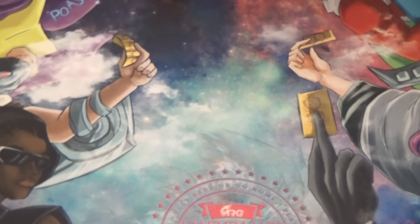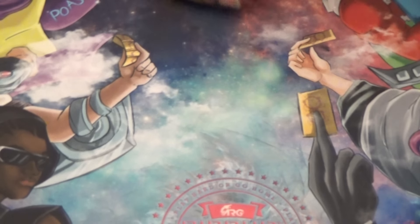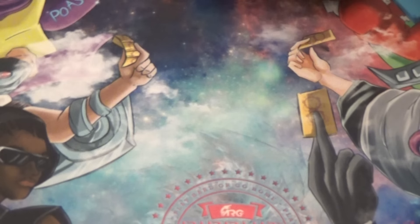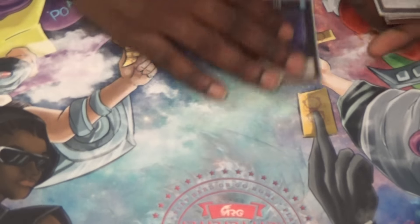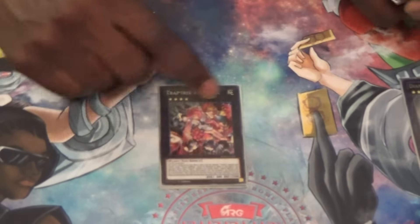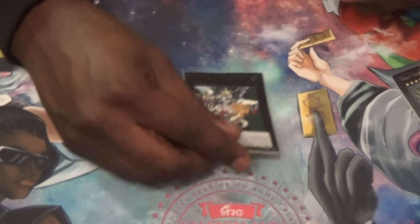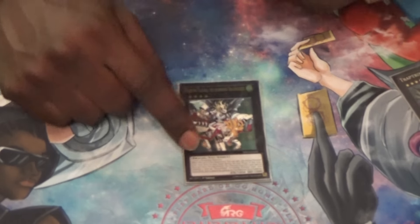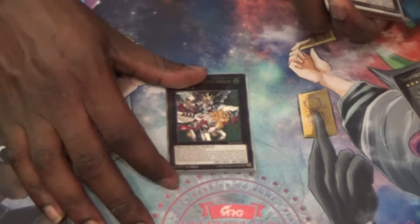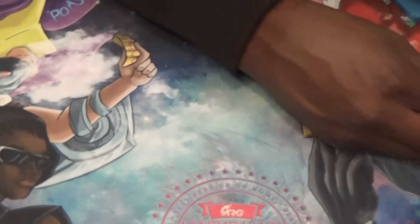Let's get into the Extra Deck. Abyss Dweller. Diamond Dyer. Raphlesia — this card's broken. Magister. Magister's really good now — you can search your missing pieces, bring back your Luster, bring back your Master. It's really good. Magister's really good now; I really need it.